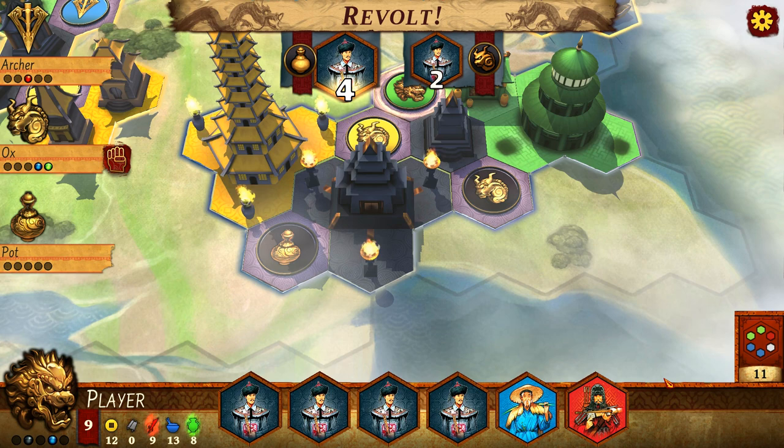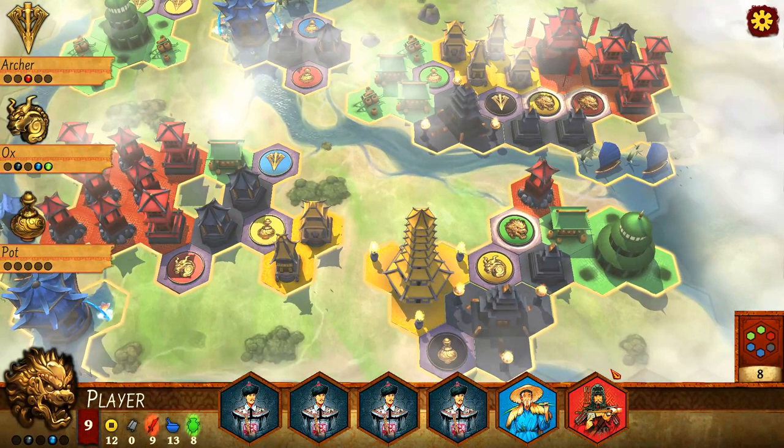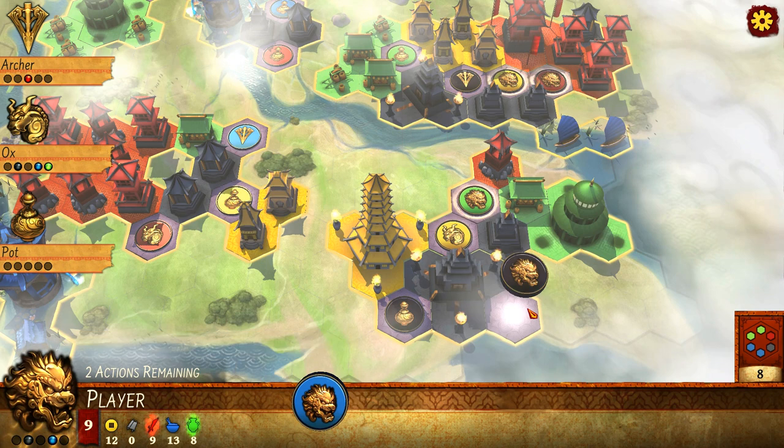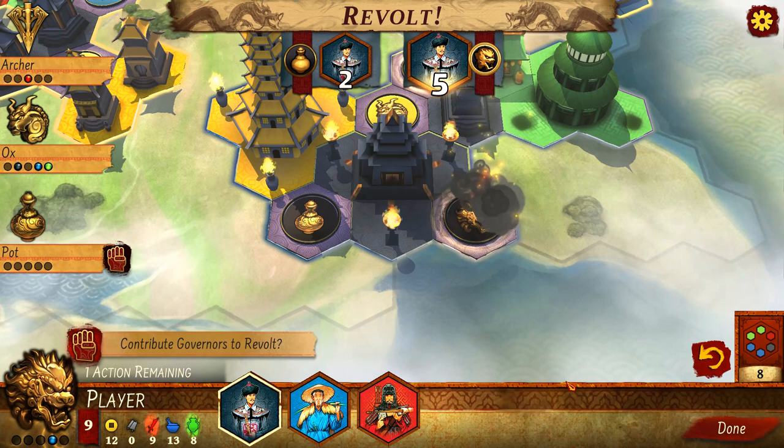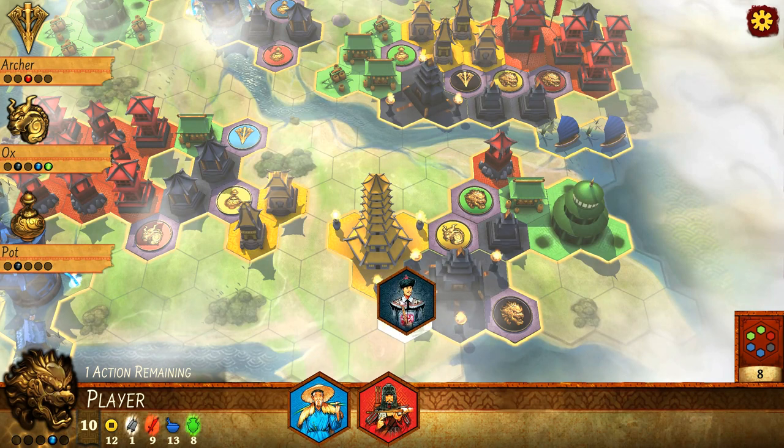There's a big revolt, which actually works out great in my favor because the opponent ends up spending a bunch of governor tiles in that revolt. I know that I can likely win this. So I load up and put a bunch of governors in there — it's a bit of a gamble. I didn't go all in, but I did enough to win that. Then I placed my governor there as well, so that gives me three points.